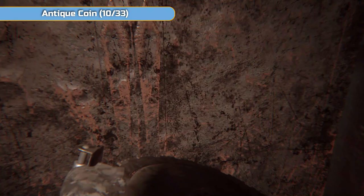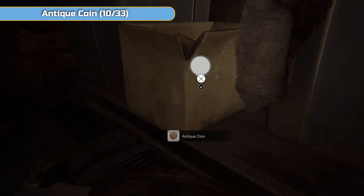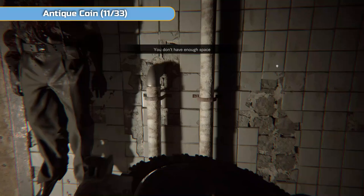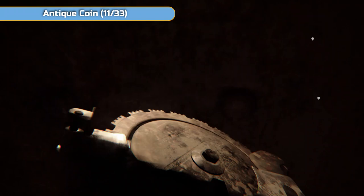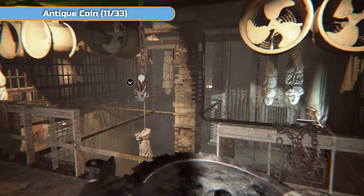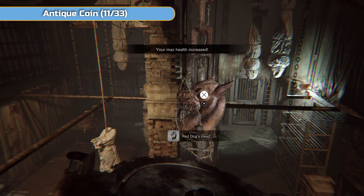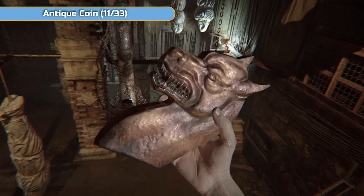Only take stuff you're definitely going to need for the fight. Mix the strong chem fluid with an herb — I've got one of each now. There's actually an antique coin here in this box. Another chem fluid there. Leave yourself a bit of space — don't pick the shotgun up yet. There's an extra dog head to pick up, so use the health upgrade item to make a slot for it. You'll also need to pick up the chainsaw to get out.